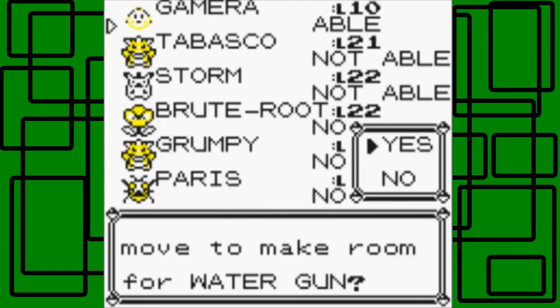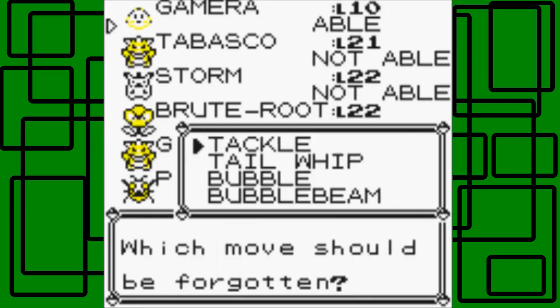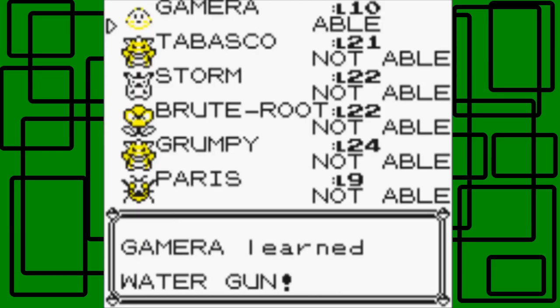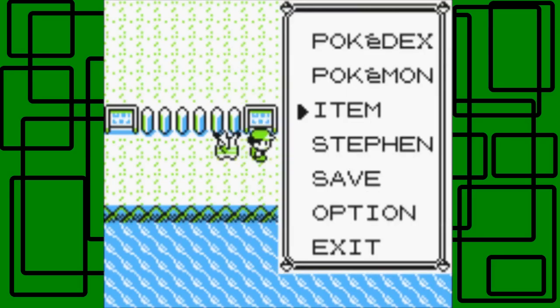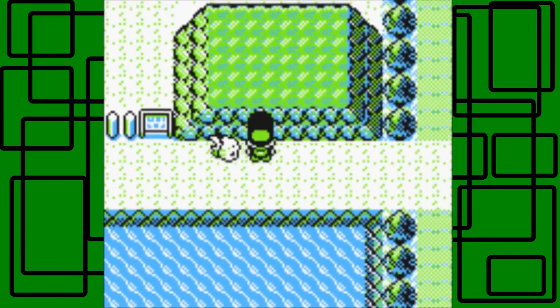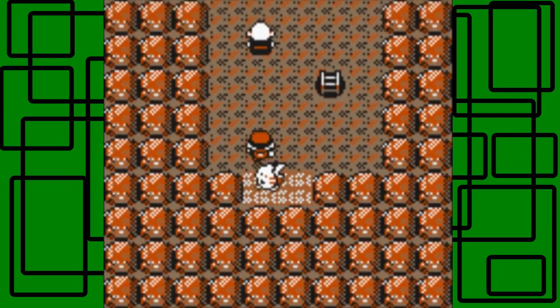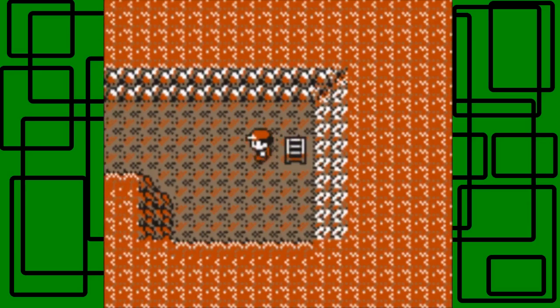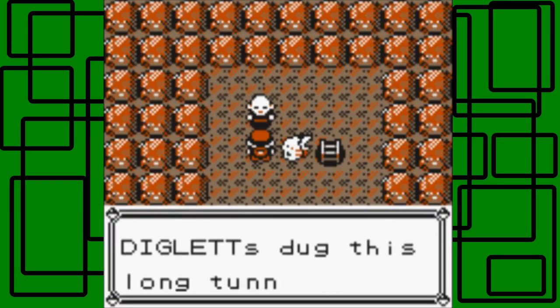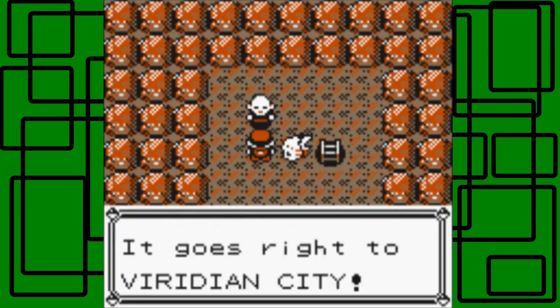I thought it was a good idea. Plus, after this part, I'm going to be training Gamera up to level 15 or so, because it's a little behind - it's like 11 levels below Tabasco, which is my second lowest level Pokemon. But it'll make its way up there. I'm not even going to use Repels because I feel like this part will be really short if I use Repels in Diglett's Cave, so I'm just going to mosey on through on my bicycle.